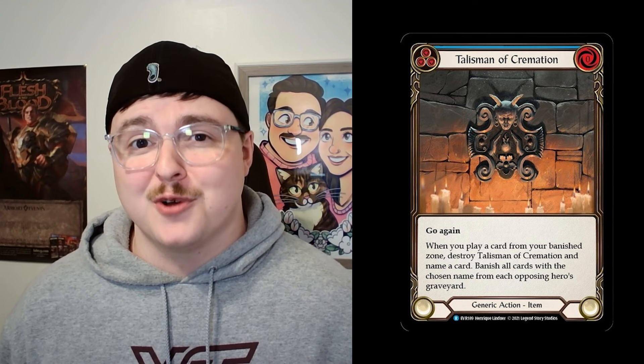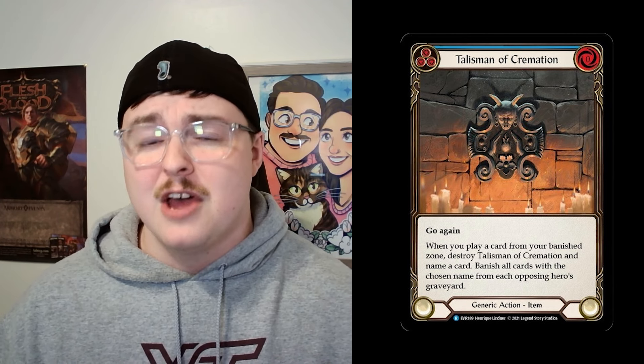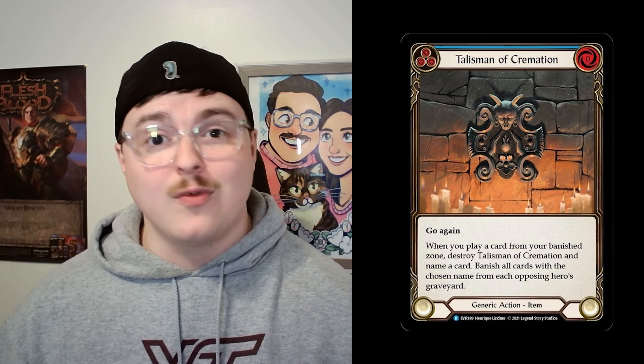Last on our list is Talisman of Cremation — definitely the most spicy one. This blue zero cost item has go again and says when you play a card from your banish zone, destroy Talisman of Cremation and name a card, then banish all cards with the chosen name from each opposing hero's graveyard. Being able to banish four to five copies of Count Your Blessings from your opponent's graveyard is absolutely insane — we're talking about saving 10 to 20 life over the course of the game. It only takes one turn to put Talisman into play, and if you're playing the right deck with a lot of go again, you can end your turn on this instead of another power card and save that for Arsenal.